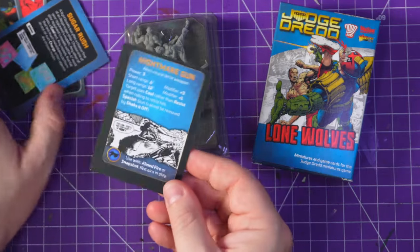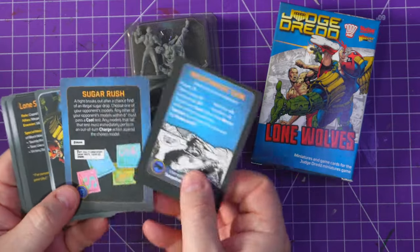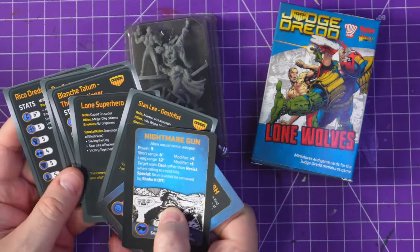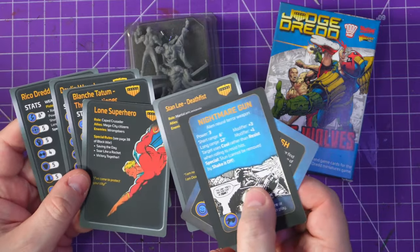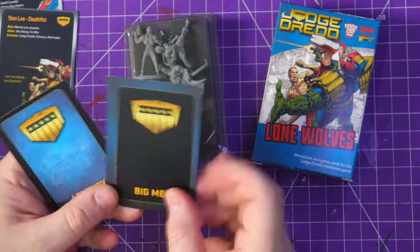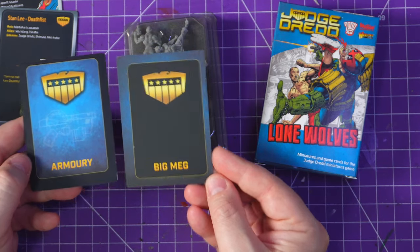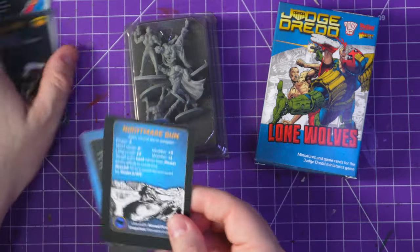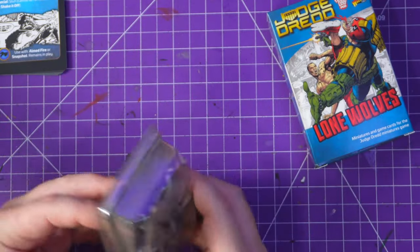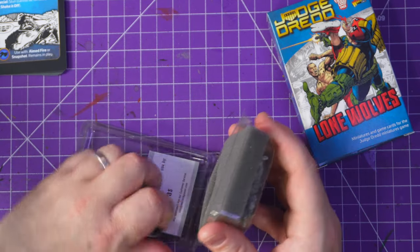I'm a little sad about the cards. My other channel is Pokémon cards, and having your cards centered is very important. The Lone Superhero card is terrible, and the Sugar Rush and Nightmare Gun ones are a little disappointing — you can see how badly they're off. It's a shame. I know sometimes that happens, but you gotta center your cards. Let's look at the figures and cheer up. I still love you Warlord Games, but take the extra five minutes to check everything.